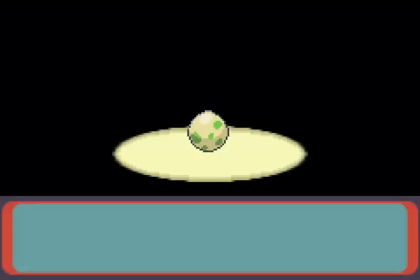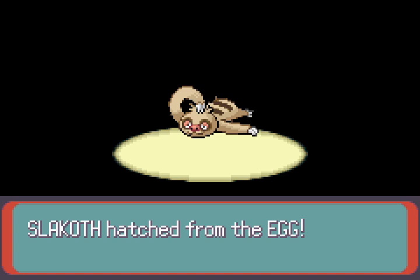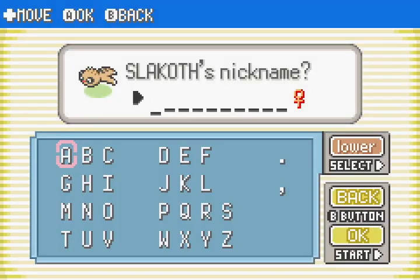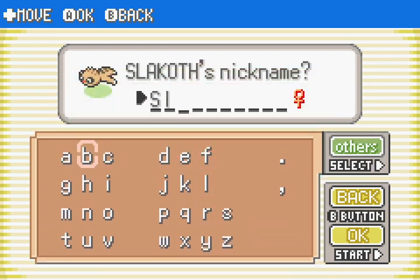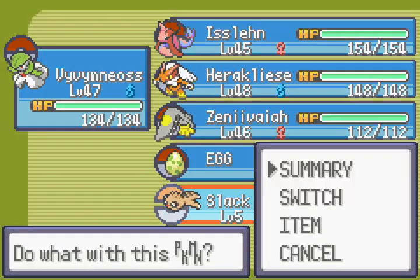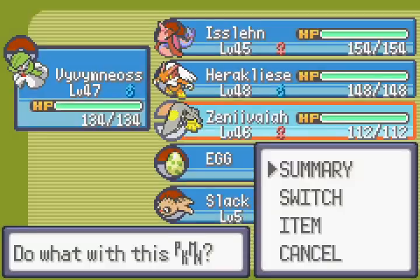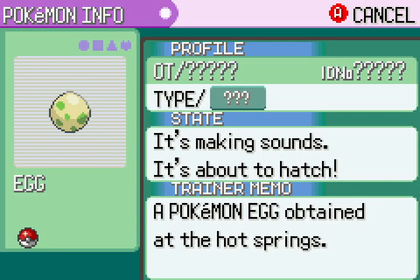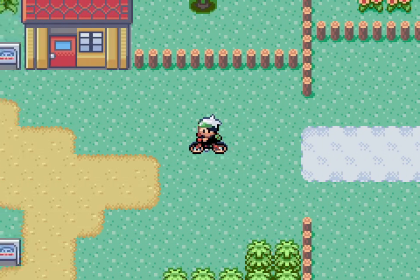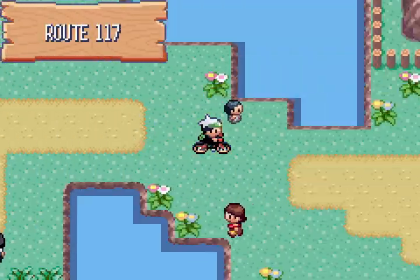And there we go, that's one of the eggs. Now we get to sit through this cutscene and see what it is. It's a Slakoth. Do we name it? Why not — you're an egg so I don't have much emotional attachment to you. There you go, Slack. Is there anything special about Slakoth? Not really. How about this egg? Oh okay, this is the one from the hot springs — I should have checked the other one then. This one should be hatching pretty soon too.